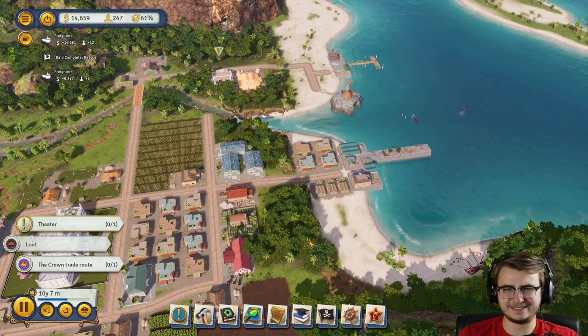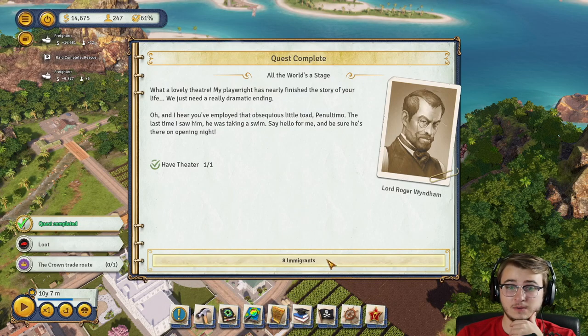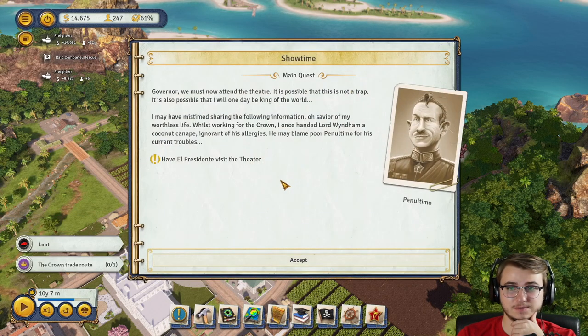Complete the loot raid — done. Open raid screen. Eight immigrants — thank you so much.